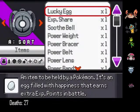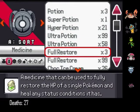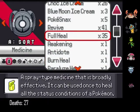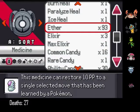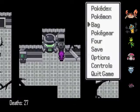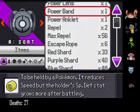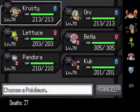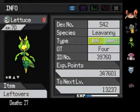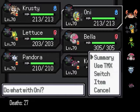Speaking of pickup, I got a lot of good items. I restocked on Ultra Potions, full restorers — I have over a hundred of each. I have plenty of ethers, and I got 30 ability capsules, plenty of PP Ups, all that stuff. Very well stocked. Also at level 71 you can get Leftovers, and I have four leftovers, so I've given them to Lettuce, Pandora, and Kook. Oh, I should give one to Oni too.